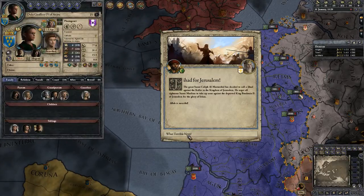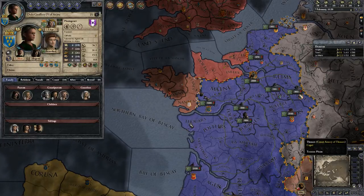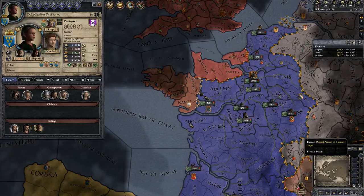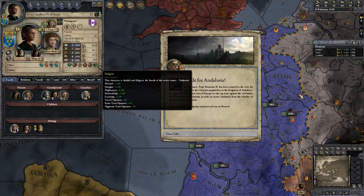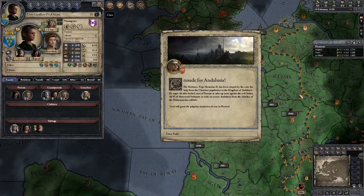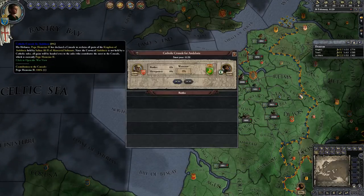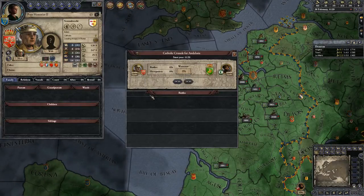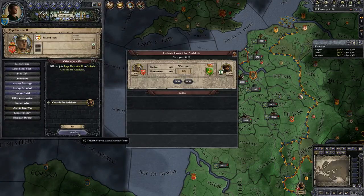Jihad for Jerusalem... Well, I guess the downside is if it does flip over to Islam, then there will be a Crusade for Jerusalem and I might have a chance. But — a Crusade for Andalusia! Deus Vult! We're definitely gonna offer to join this. Offer to join war — yes.